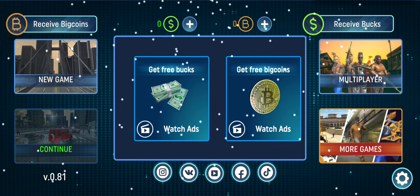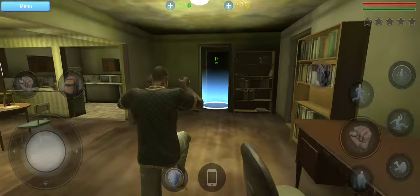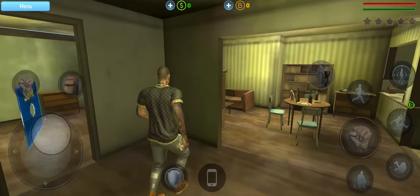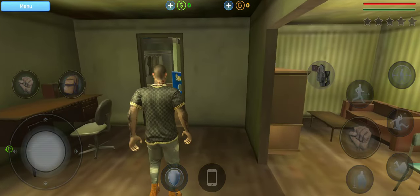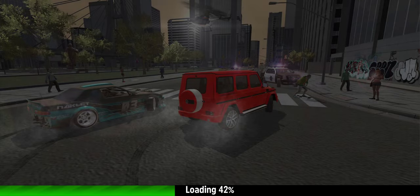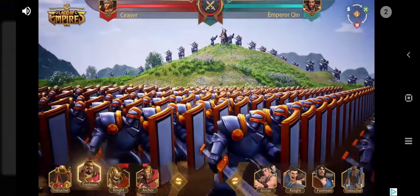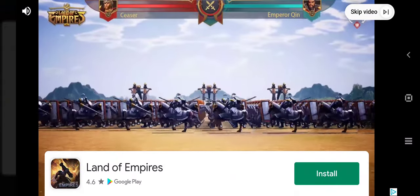So last time I tried multiplayer, this time let's try a new game. I will not place the graphics at high because it seems the game cannot handle it. So now, as you can see, there shouldn't be any lag — and it's actually no lag. But there's an ad the moment we exit the house, so that's good.